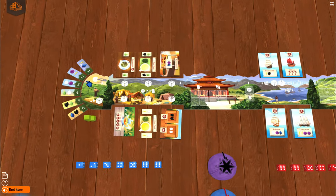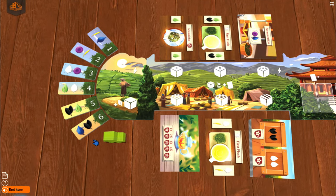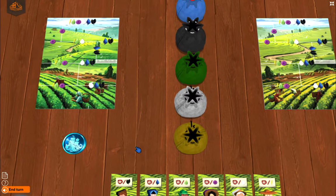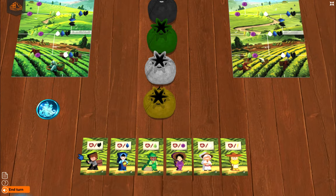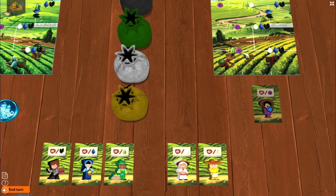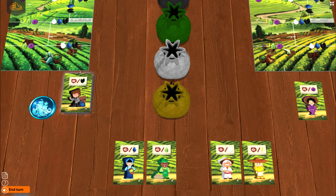You'll notice the little harvest board up here, featuring different teas that both of us will be collecting at the start of each round. As first player, I get to move our little tea assistant one, two, or three spaces. But before we do that, we're both going to pick a type of tea merchant. Connie's going with pu-erh fermented, and I'm going to grab the black tea.